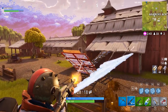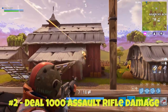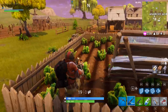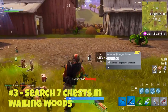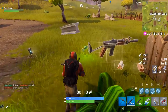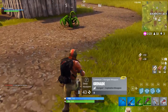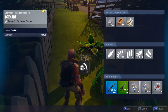The second challenge is to deal 1000 assault rifle damage, which is incredibly easy because you are always using assault rifles. The third challenge is really hard right now — you need to search 7 chests in Wailing Woods. At the moment everybody is dropping at Wailing Woods to try and search those chests, but there aren't even 7 chests there. There's possibly about 3 around the site, so it's very hard to find them and it will probably be a longer-term one you complete over the next few weeks.